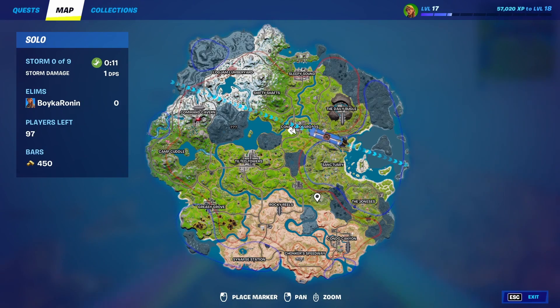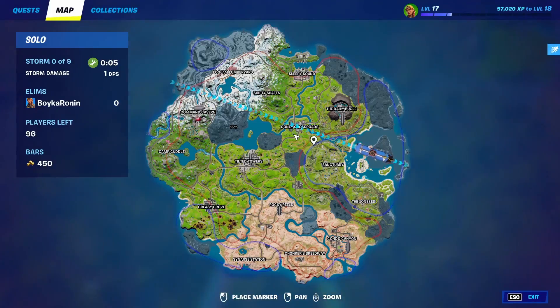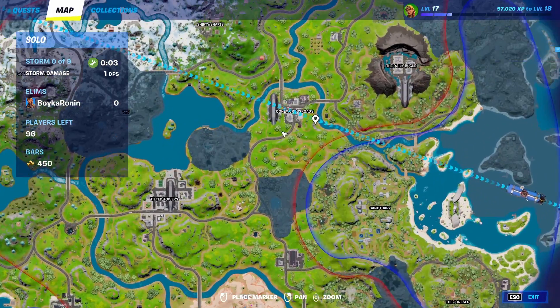The first thing we need to do is find an IO airship. I have one right under me right here, as you can see — that one right there. This one's located in Colony Crossroads.